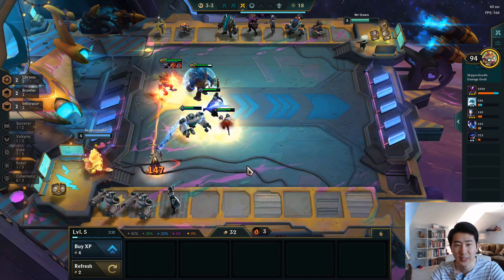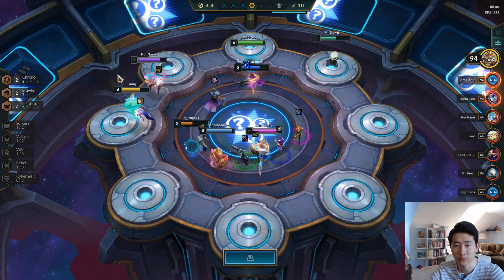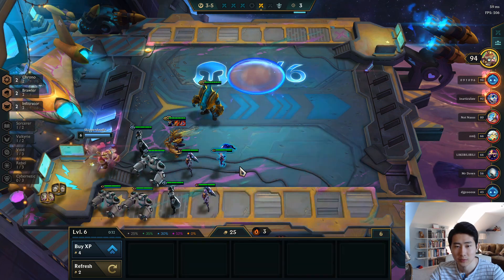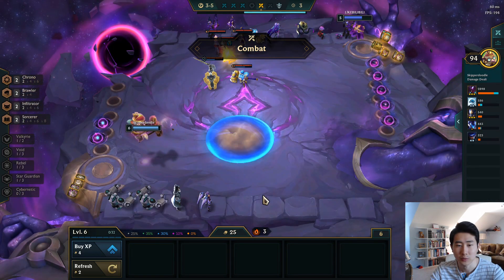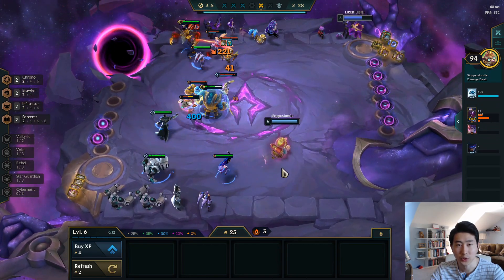We're just murdering everybody. We need to go for the large rod as well — let's grab that. So let's go to level 6 because we can. We're trying to just win as much as we can. We have enough gold, so I'm okay with that. And then I just put in a Zoe for two-Sorcerer bonus — that's gonna make Kha'Zix even stronger.